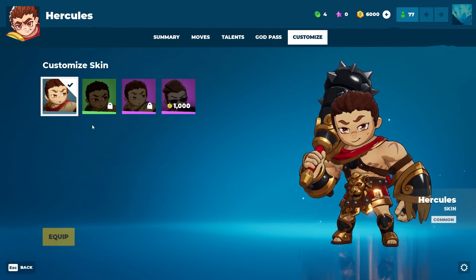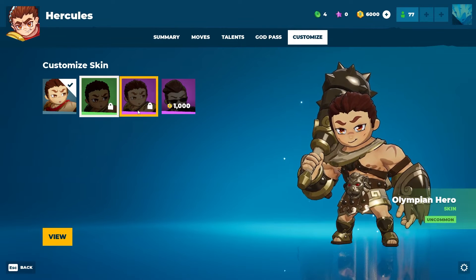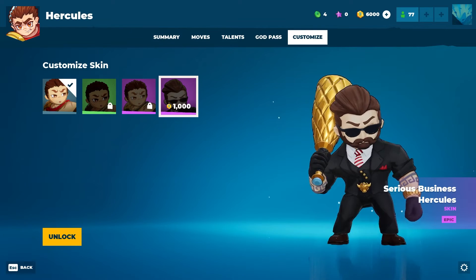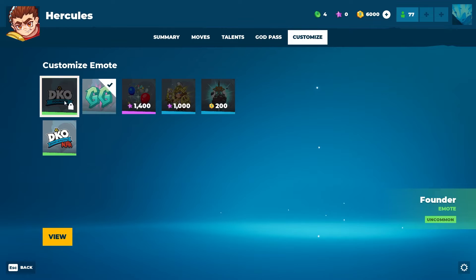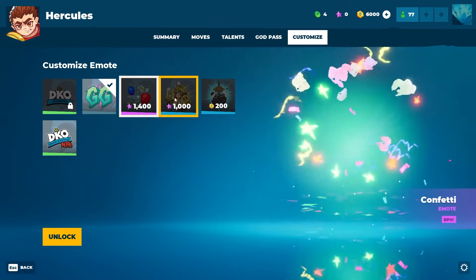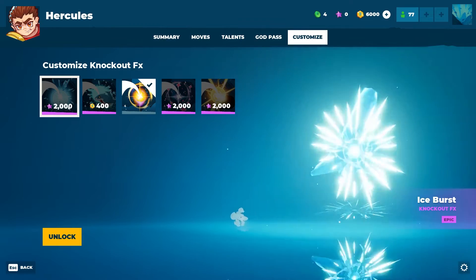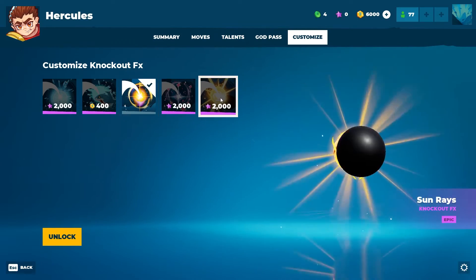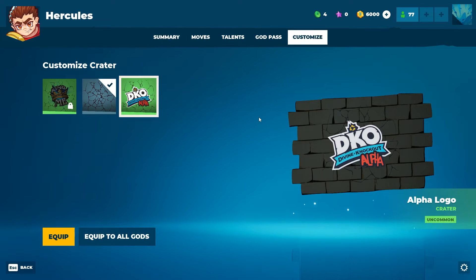Customize for Hercules: he has some pretty cool skins — a regular Olympian hero skin (uncommon), the epic gold one, and Serious Business Hercules. I really like that one — he looks good in a suit, got some tattoos and glasses on. Emotes are the same on all characters. Knockout effects can be purchased with either free currency or premium currency. Then there's the crater customization when you hit something really hard.